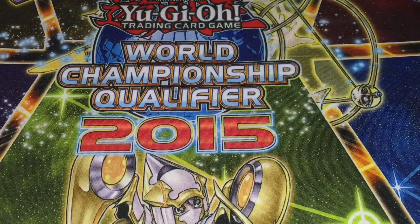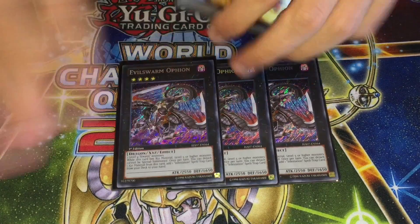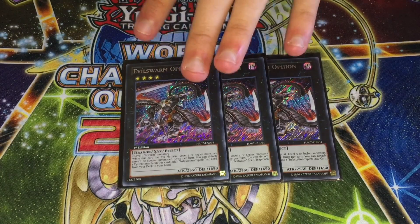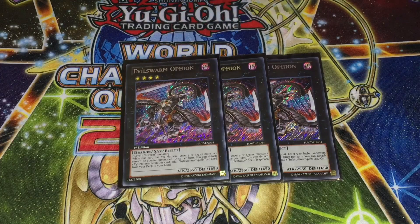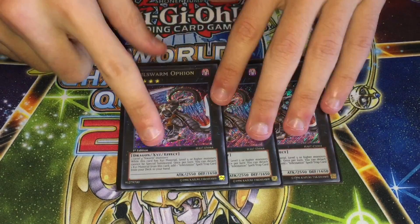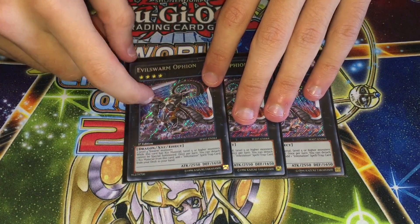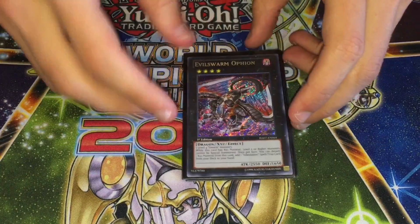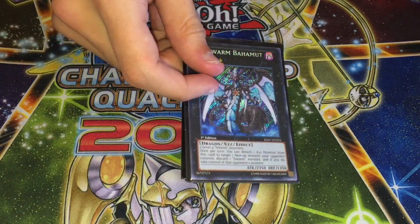For the extra deck, running the obvious three Evilswarm Helmets, the big Ophion — the most hated card in the deck. It can hurt Clifforts and Nekroz; outside of that it doesn't really hurt the other top decks like Tellarknight or Burning Abyss. But even against those decks, getting Infestation Pandemic with Ophion and having a huge beater they can't deal with plus protection is big enough on its own.